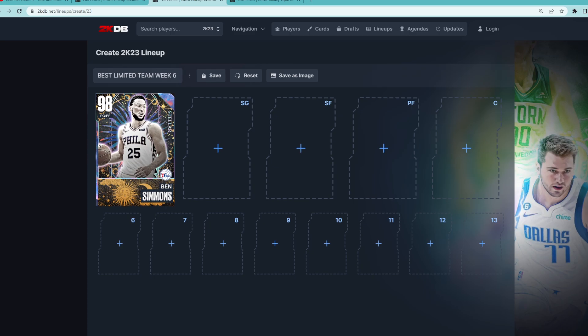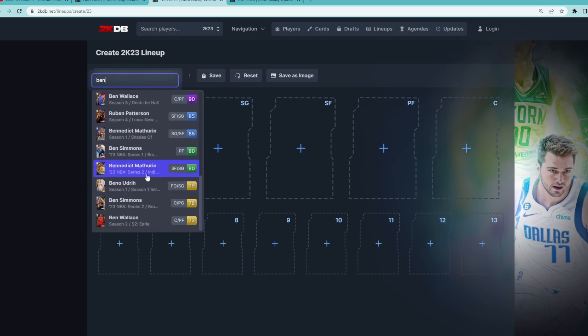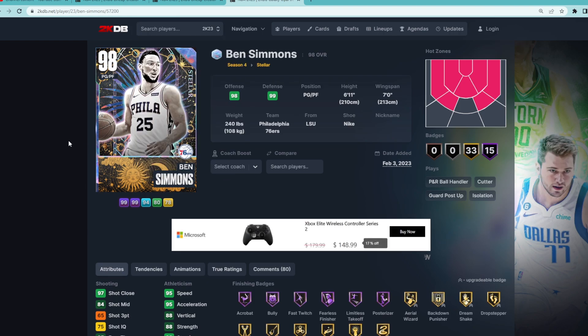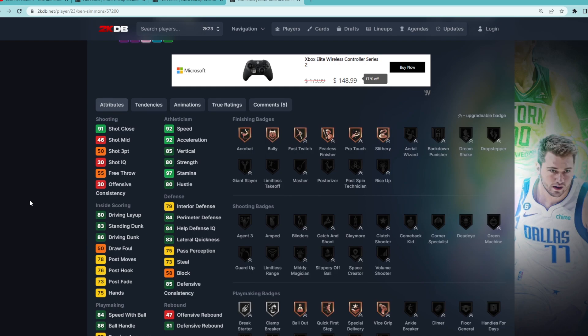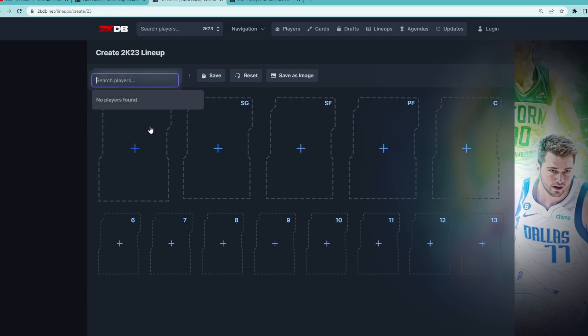If you guys have the Galaxy Opal, 100% would recommend running him for this week's Limited at the starting point guard position. I was actually using the Gold Ben Simmons, because I didn't really have too many cards on my actual account. I'm not sure exactly what his 3-point rating is, but I found a lot of success with him. So if you want a super cheap point guard, he's an inch shorter than his Galaxy Opal, only being 6'10". But the name of the game is having a tall guy at the point guard position. If you have the Galaxy Opal and we're trying to build the best team possible, he's obviously going to be our starting point guard.